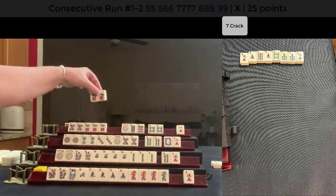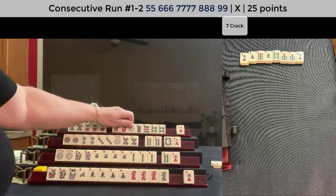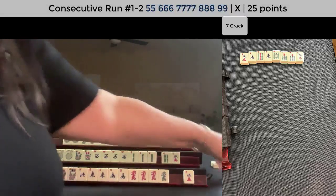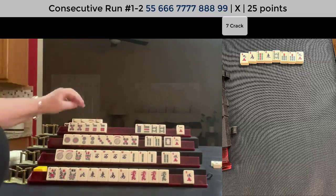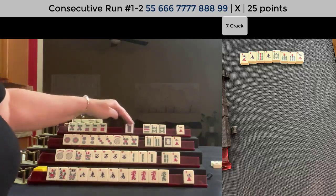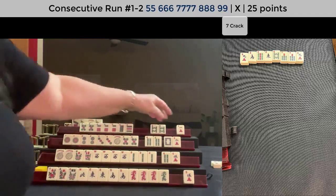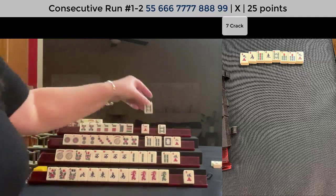We need help with these flowers. Let's discard seven dot. This player can pung, but we need to kong — so let's kong. Pair, pung, kong, pung, pair — we're a little weak right there with that pair. Let's discard the eight bam; nobody wanted it. Drawing for East — seven crack's been discarded. Two crack drawn — let's discard two crack.